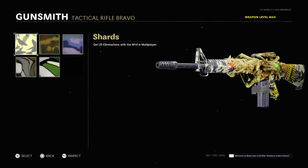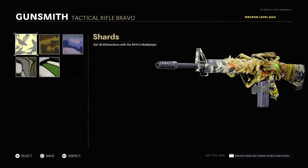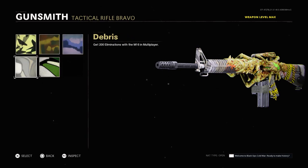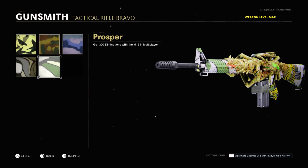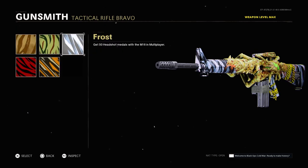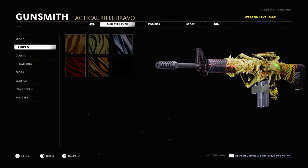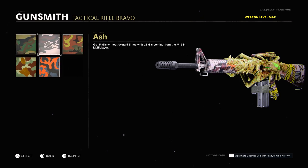Showcasing the camos on this weapon like I said I would. I haven't played Cold War in so long — I think I have diamond unlocked, but I know I have gold at least. Let's go through these in order and see what we got. No blue. Green looks pretty good actually — the green matches that alien theme. Stripes, no. Red looks nice man, I like red — that looks really good.